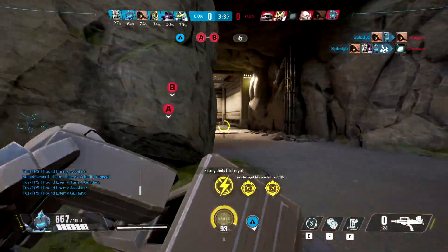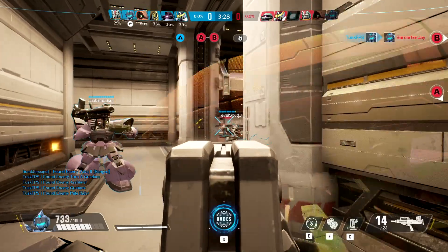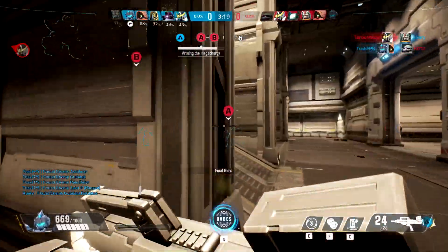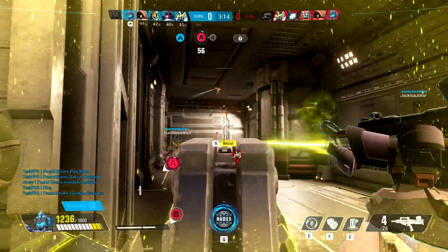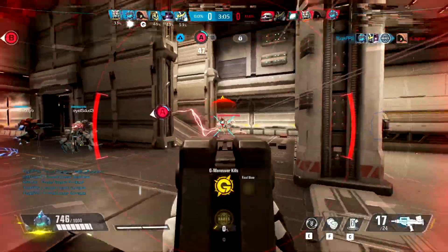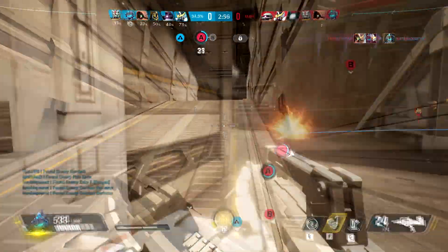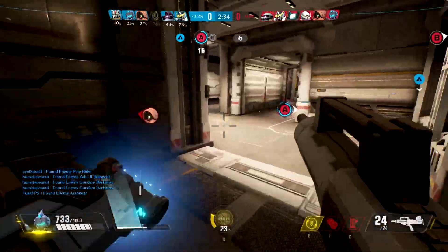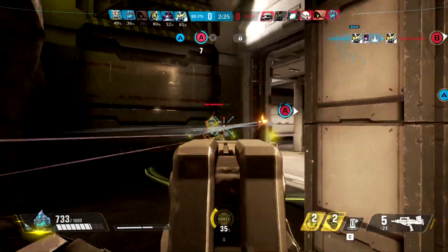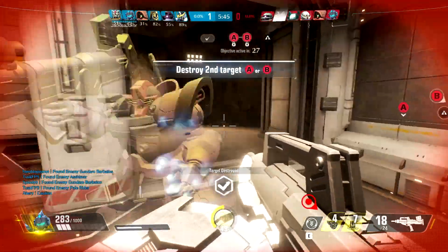Last of the classes is the heavy build — essentially your support class like in Battlefield. The heavy build has the most HP out of all three classes, while the light build has the lowest. The heavy build's abilities are ground slam and charge. Ground slam causes destruction and knocks back opponents — bigger jumps amplify the effect. Charge propels you forward in a short burst of speed that lets you break through obstacles; you literally run through walls. The heavy build's four primary weapons are the flamethrower, LMG, semi-auto shotgun, and sledgehammer.